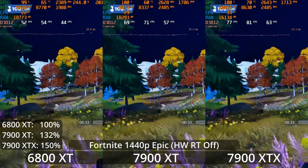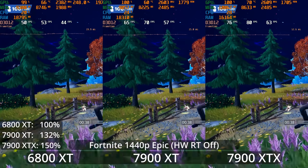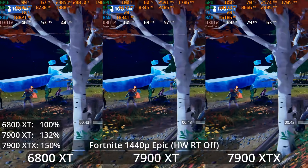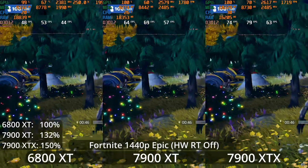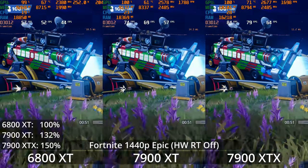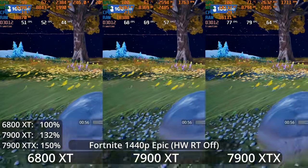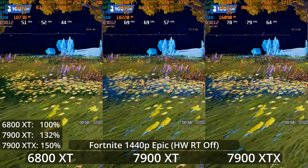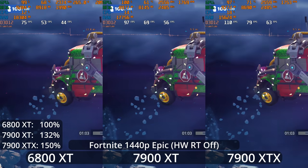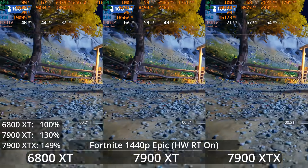This gets us new features like Nanite. Notice the trees as you go towards them — there's no level of detail popping; they fade in smoothly. We've got amazing lighting. This game goes for a cartoony sort of look, so some people aren't going to be as impressed as they think they should be by the lighting system. But regardless, this is the game engine of the future for many AAA franchises. We're looking at 1440p Epic settings with hardware accelerated ray tracing turned off. Lumen itself is kind of a software-based ray traced lighting system, and here we're seeing the 6800 XT not holding a 60 FPS average.